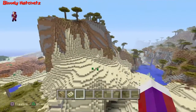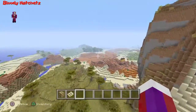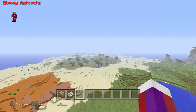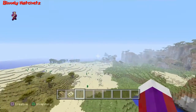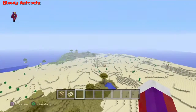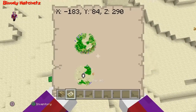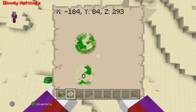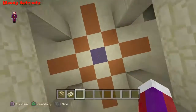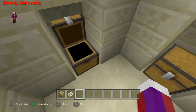I didn't really look too much around this seed — I just saw these mountains and found those spawners. Let me show you the coordinates to this desert temple right over here. Here it is. Let's go ahead and go inside — I didn't check what kind of loot was in here.